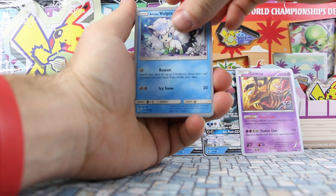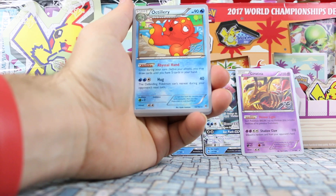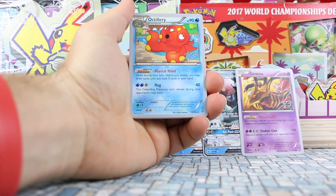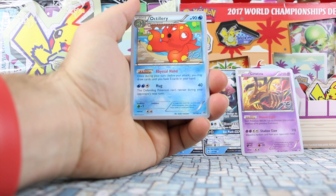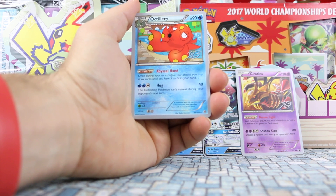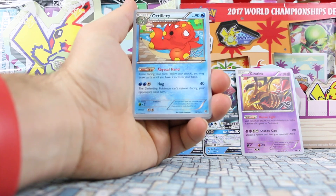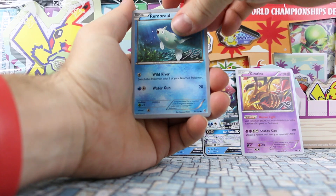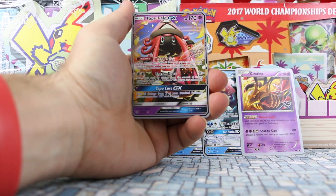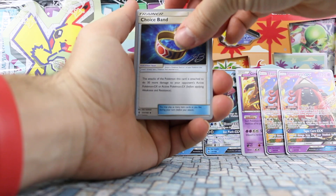Alolan Vulpix — we need that for our Ninetales — a full playset of those. Octillery from Breakthrough, another very popular card because of its Abyssal Hand ability: once per turn, before you attack, you may draw cards until you have five in your hand. Two of those, and then Remoraid, which is its basic. Tapu Lele seemed to be a staple for just about everyone, at least a couple.